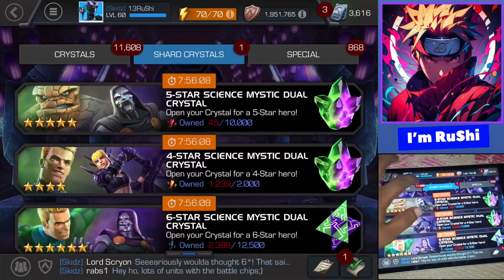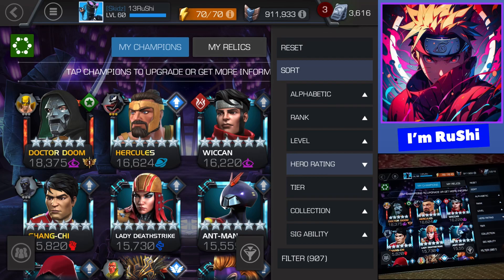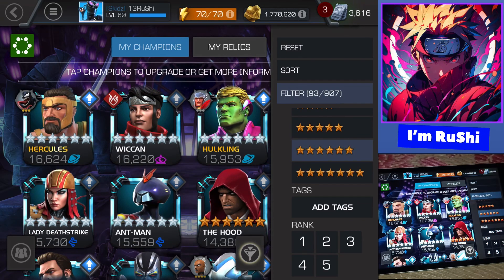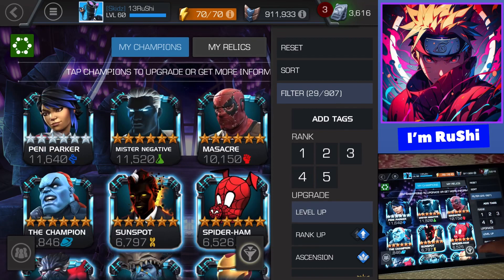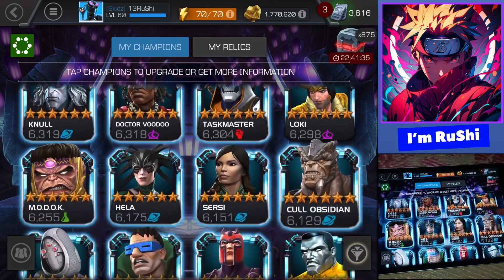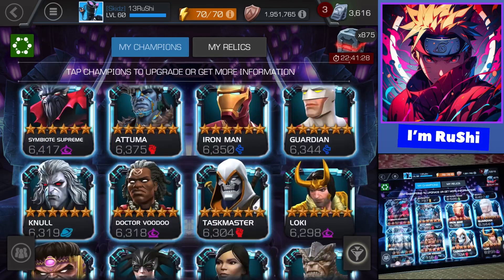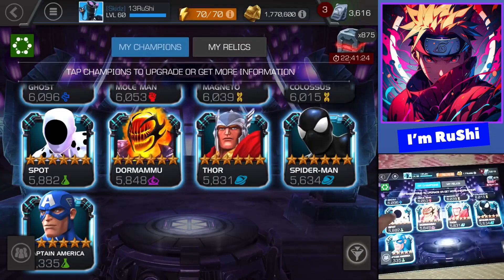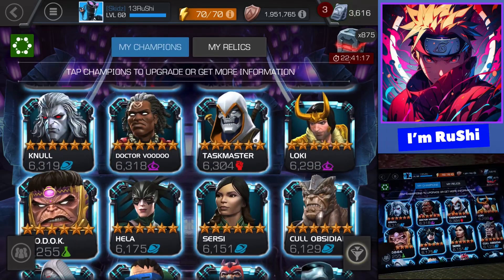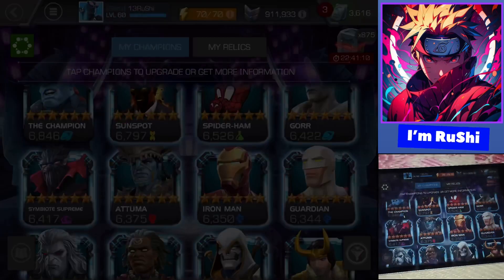Let's check the champion list and 6-star rank 1 level-up screen to count what we got: 4, 8, 12, 16, 18, 22, 23 — so 21 new champions from these 31 crystals, plus one from an incursion crystal which was Colossus, and one from a featured 6-star hero crystal which gave us Loki. In one day we got a total of 23 new champions.